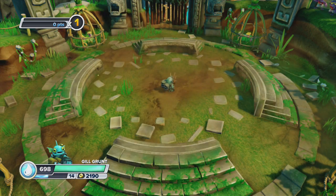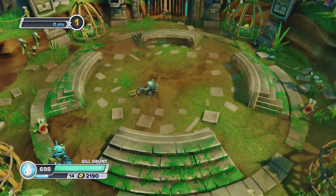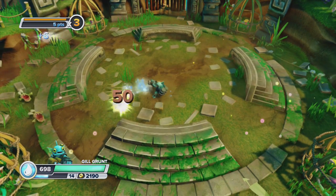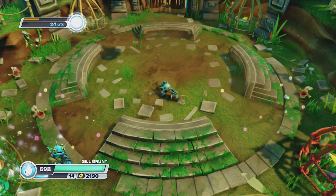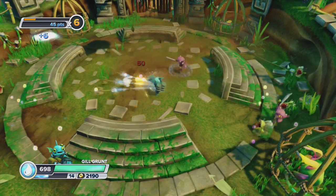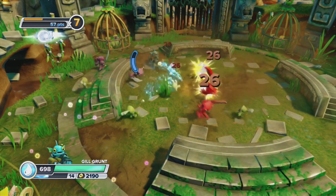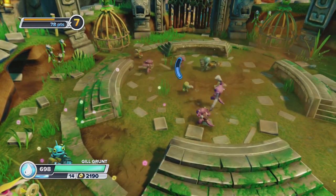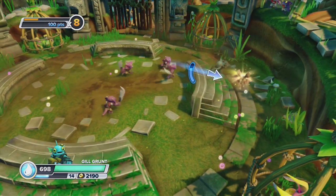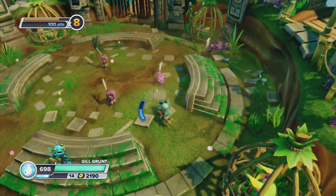Let's show you the harpoon gun, stage one. As you can see it splits into three and it travels straight through enemies. It becomes very useful at times and it does 50 damage. Now if enemies are getting heavy for you, you might want to use the power hose where it does damage to them and it knocks them back.